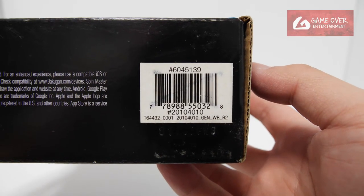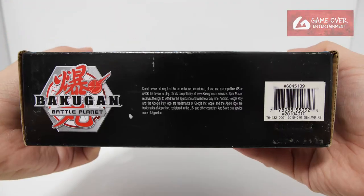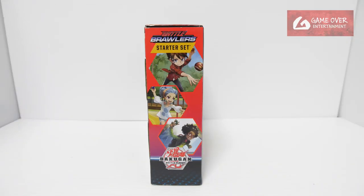Have a look at the barcode in case you're interested. For documentation purposes, here's the top, the bottom, and both sides of the box.